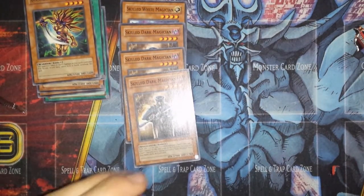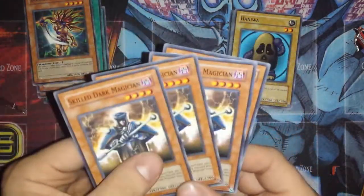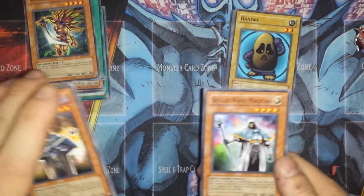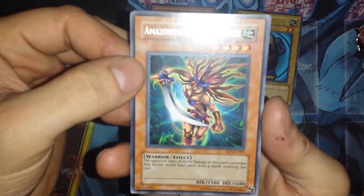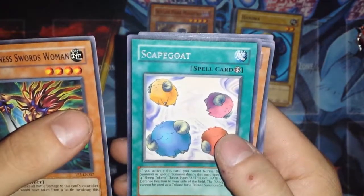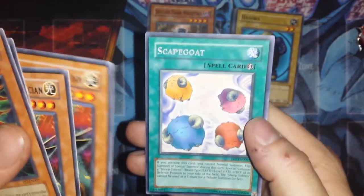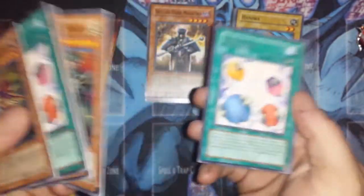Overall, that's pretty good — a nice stack of commons. As far as the special commons: three Skilled Dark Magicians is really awesome, and one Skilled White. The Skilled Dark is better for bringing out Dark Magician, and the Skilled White Magician brings out Buster Blader, of course. And going through our rares — I got many more than I thought I would. I thought I was only going to get three and ended up getting five: Amazon Swordswoman, Scapegoat, Chaos Command Magician, another Chaos Command Magician, and another Scapegoat.